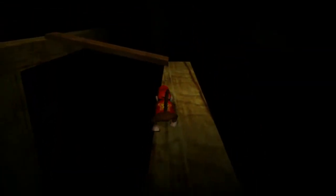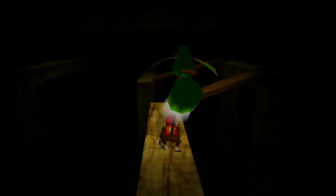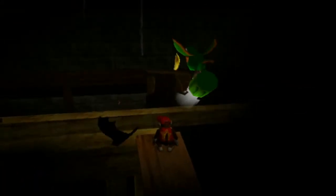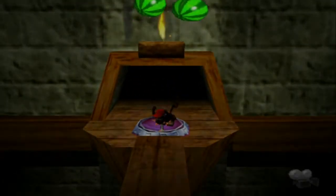My best advice for you is that if you're on a straight path — like a straight piece of lumber like this one — hold the R button to center the camera, or at the very least make it so that the camera will always be behind you at all times. Because the camera in DK64 is not the best, so you're going to want to be very careful and not make risky jumps. It's a good thing to show that off.